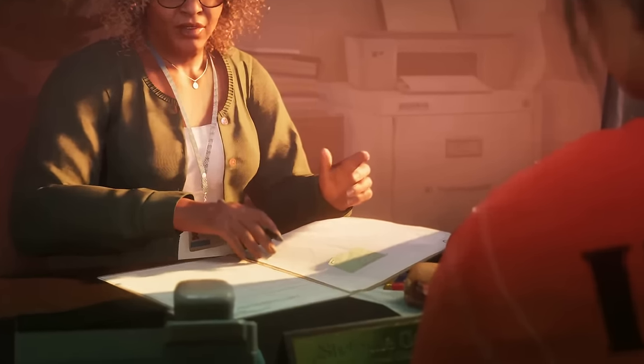In scene number two, we can see our first brand new character, and her name is Stephanie — you can see the name placard right there front and center on her desk. Not sure if she is a prison counselor or the warden, but she is an influential character in the prison. We can also see images of her family in the background.